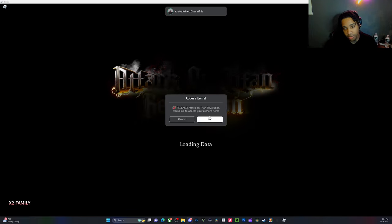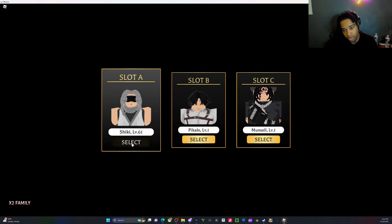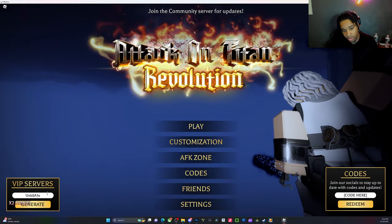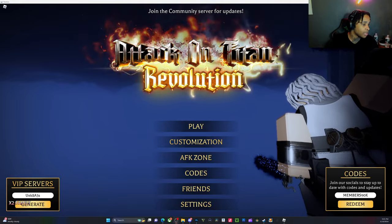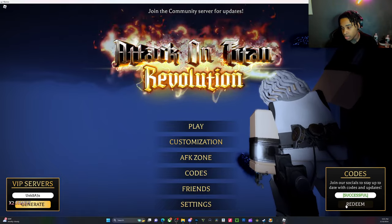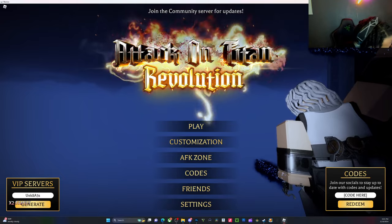This code gets you 30 clan spins — that's all you get from it. To redeem: load in, select your character, go to Codes, then put in the code. You can pause the screen to take a screenshot, then hit Redeem. That's your 30 spin code — take care, catch you in the next one.